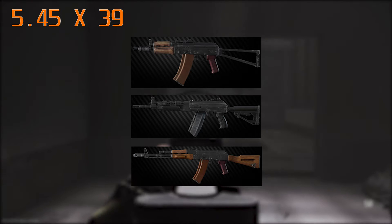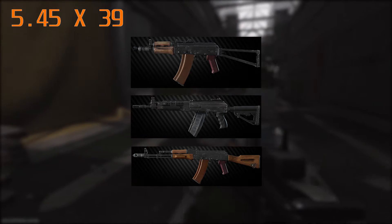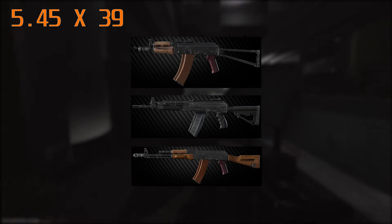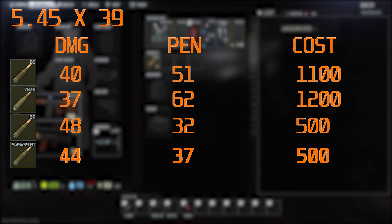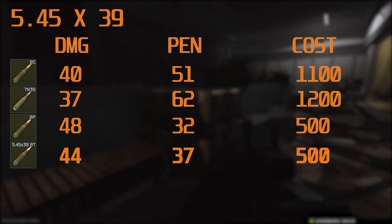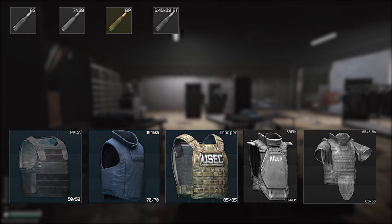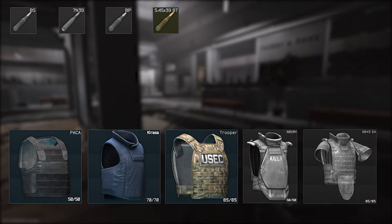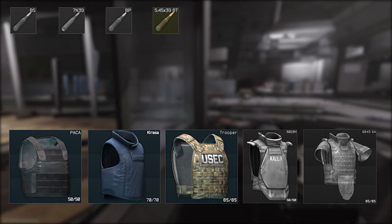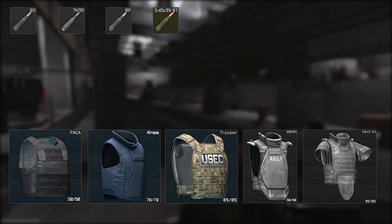Now we're moving on to the 5.45x39 category, which is by far probably the most reliable across-the-board ammunition you can get. It is used by the AK-74U, AK-74N, AK-74M and the RPK. BS and 7N39 are pretty much the best rounds available. Because of the fire rate of the AKs, there's a trade-off between damage and cost, but BS and 7N39 are king here — I wouldn't bother using anything else, because even one step down and you can no longer penetrate class 5 armour, which is what most people will be running within a week to two weeks of a wipe. Just buy whichever is cheaper — the prices fluctuate so just buy the cheapest.